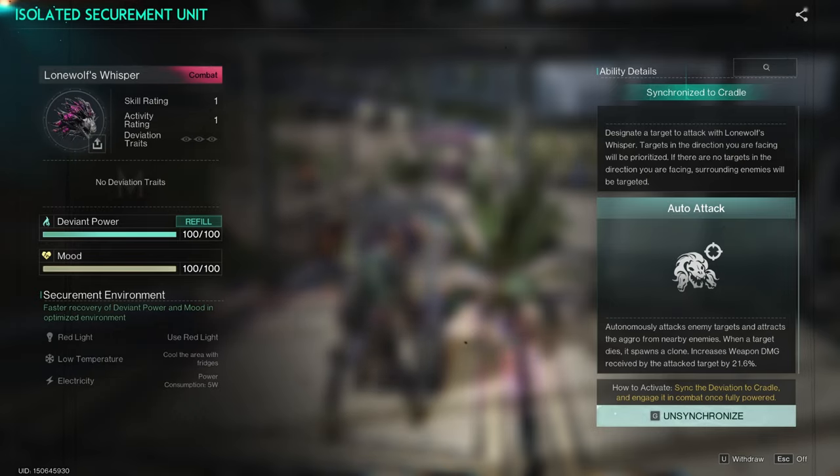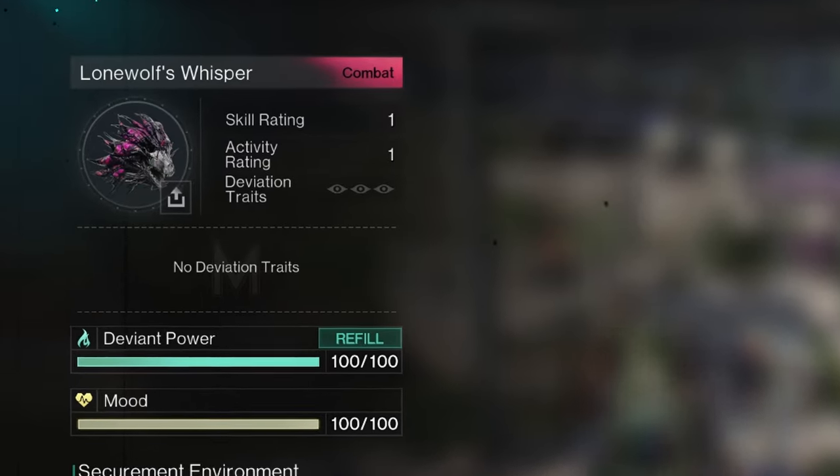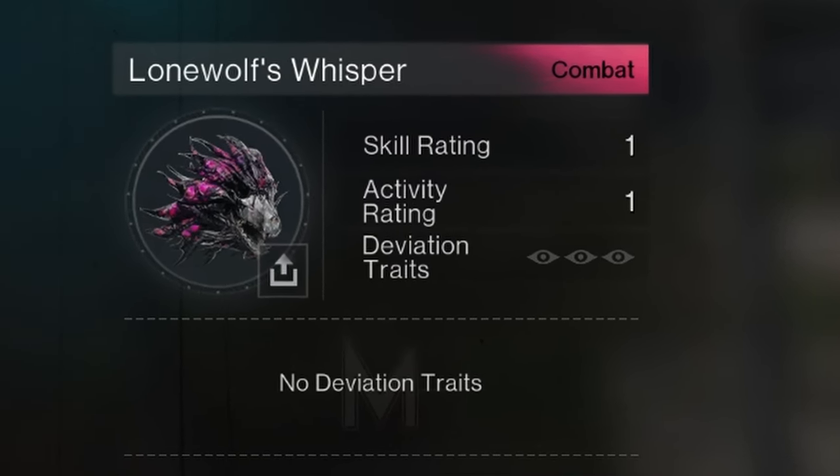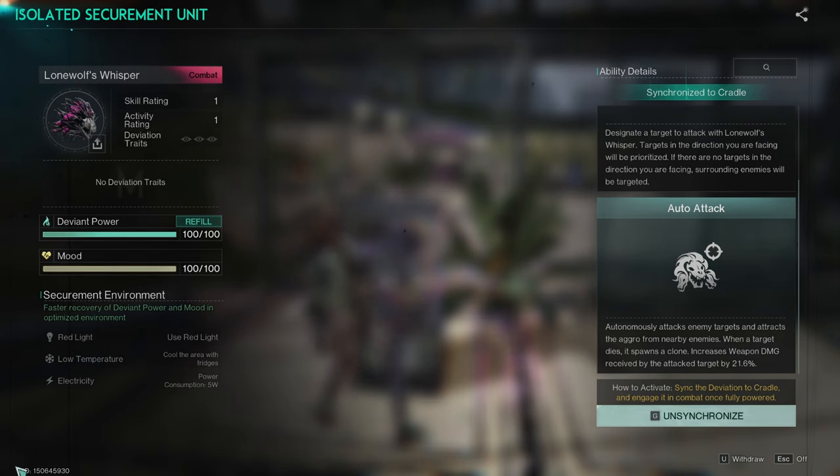Keep in mind that my skill rating and activity rating of my Lone Wolf's Whisper is only at 1. It may increase your weapon damage by more than 21.6 percent if you have a higher skill rating.